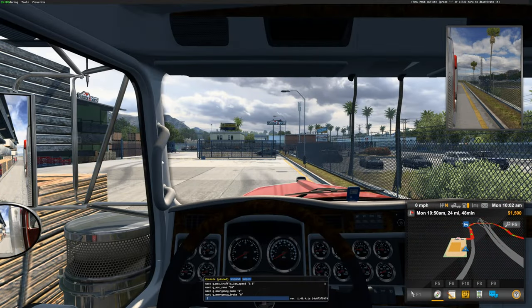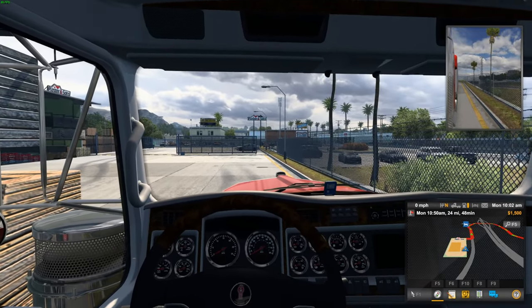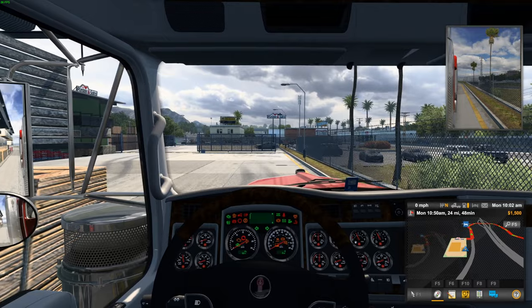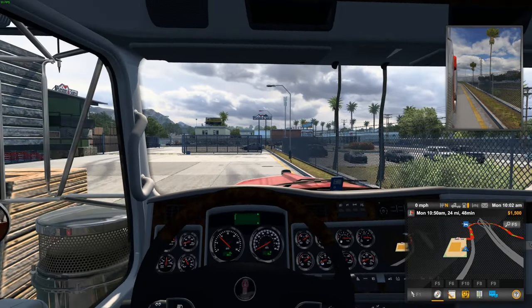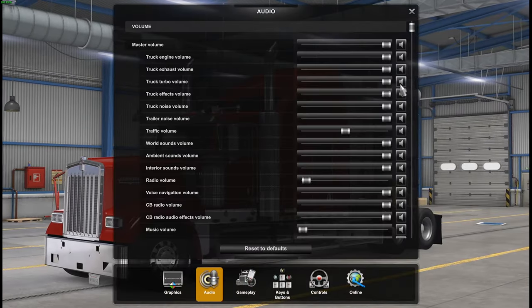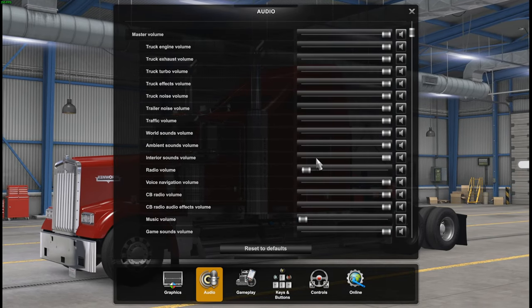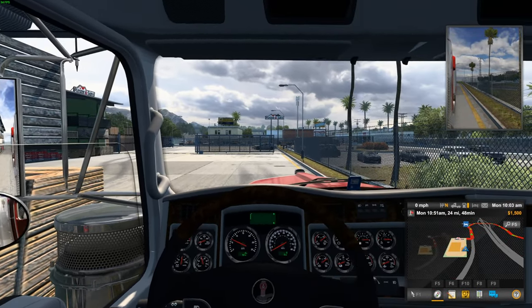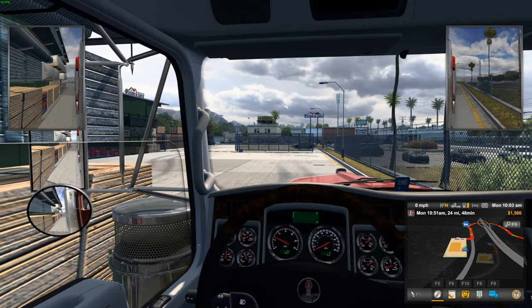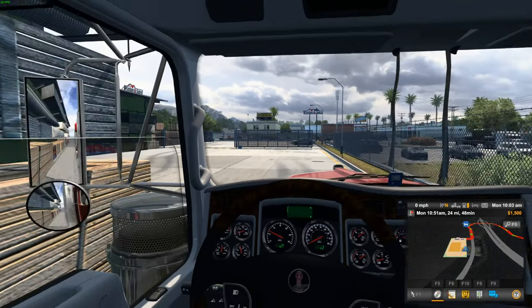We're going to jump right into the truck here. Looking around the old ride. So we're going to fire this thing up. Make sure the audio is right too - we'll make sure this thing is loud enough for you guys to hear it. We'll max that out. So hopefully you guys can hear the truck - it is a little quiet on my end. We do have the windows we can roll down. Got our mirrors there to look out. If you don't have a head tracker like I do, you can look out either one. We are looking pretty good - we're going to adjust our mirrors using the F4 key.